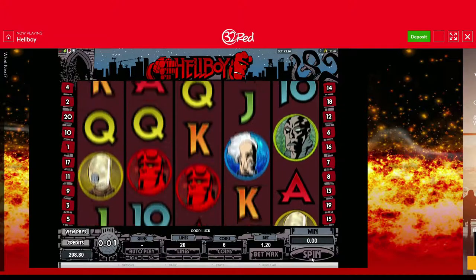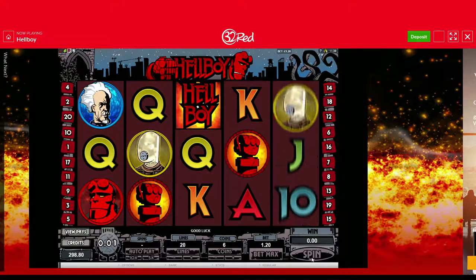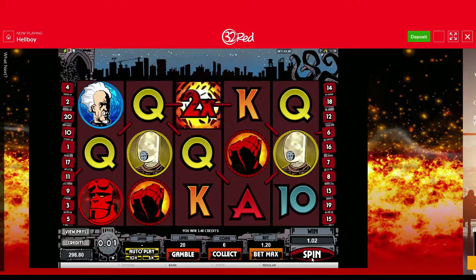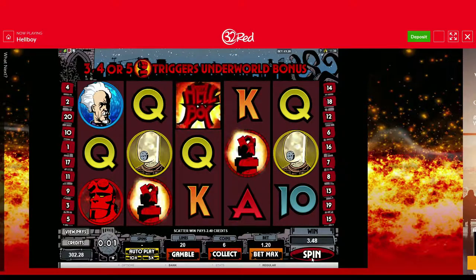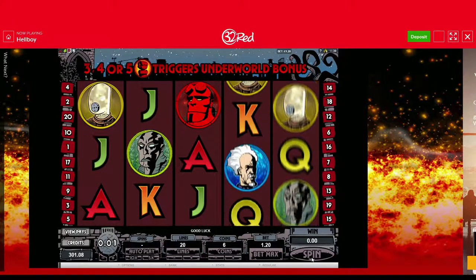Hello and welcome, it's Rob. I'm playing a fantastic slot here over at 32 Red Casino. It's Hellboy and it's a 20 line Microgaming slot. It's got a nice pick-me bonus on and it's also got a randomly triggered set of free spins.